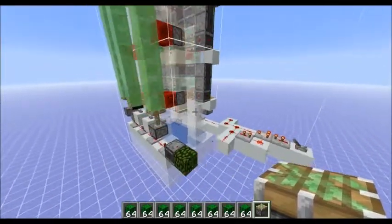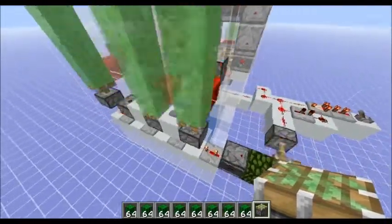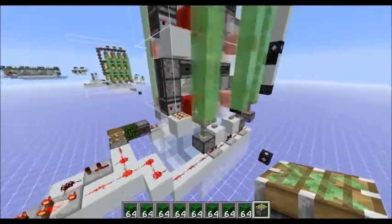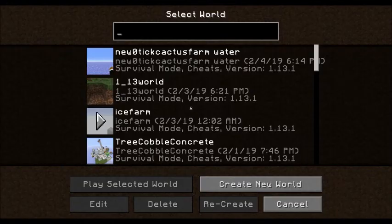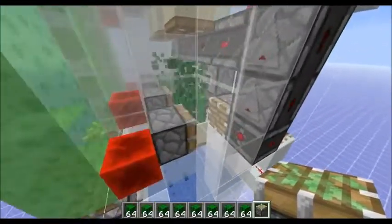One of the main priorities on making this farm was just to make it 100% reliable. So if you leave the chunks and come back, or save your world and come back, it's not going to break. A lot of machines like this might break when you do that. And the shifting sand design — I think that's unavoidable. You are going to eventually break your farm.